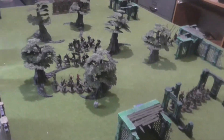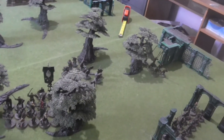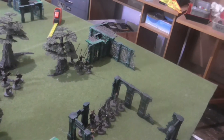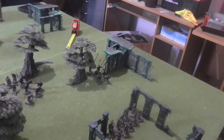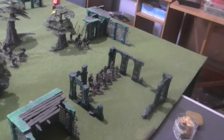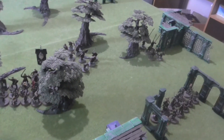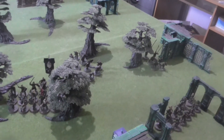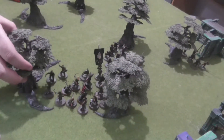Priority for turn two: four for me and a five, so evil has priority. This group of Uruk-hai engaged Toriel's group; the others moved towards Legolas, and the shaman attempted to transfix Legolas but failed the casting roll. Legolas's group chose to fire everything at the scouts but failed to cause any wounds.